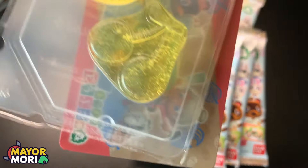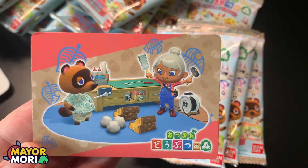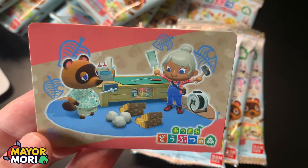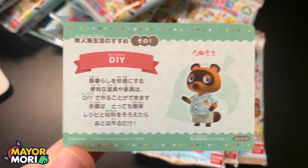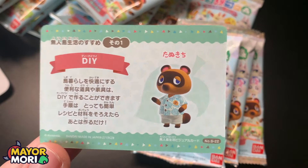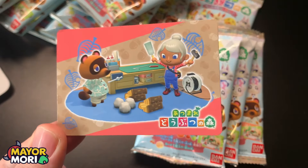Next up we have a scene card. This is one of the promotional images of Nook at the resident services crafting bench. On the back we have some information about the DIY. This is number S22. So we'll be able to put them in order when we've got the rest of the cards opened up — our first scene card.